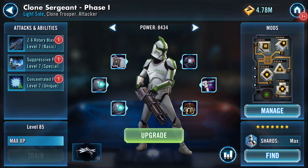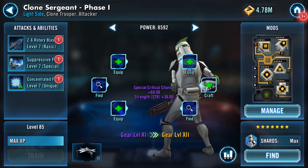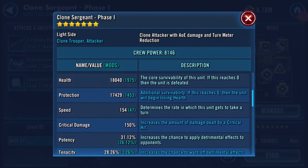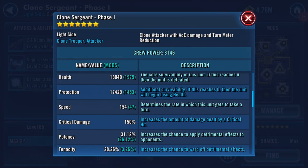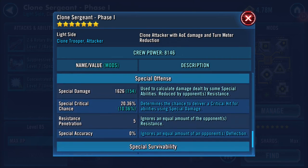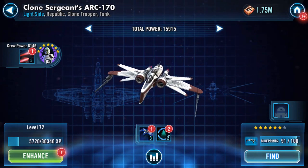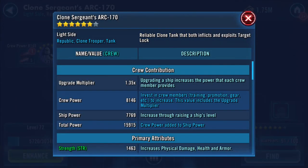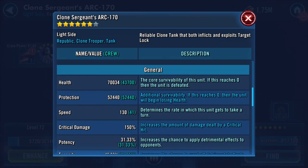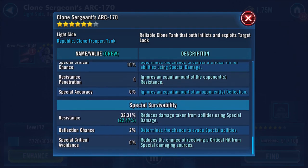Now we'll do the upgrade — not a huge difference in power there. Slight increase on health, protection has increased. The mods will be changing. Physical damage has gone up a little bit, special damage as well. Looking at the ship — 15,915. The actual gearing up has effectively taken place on the ship too.